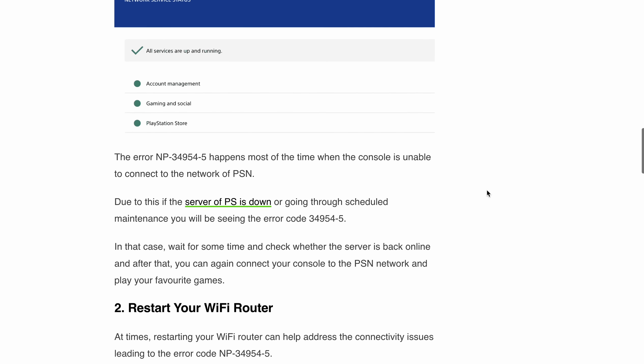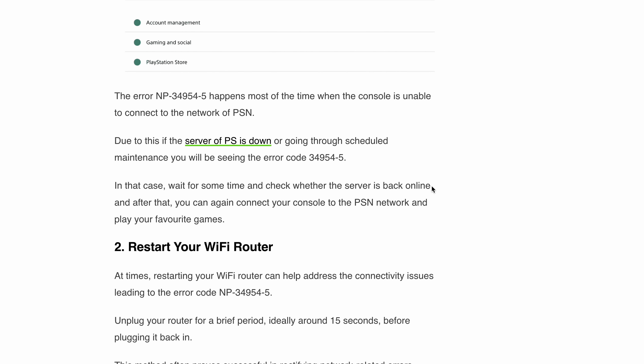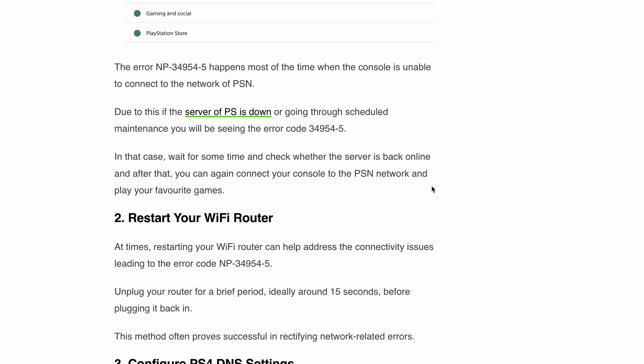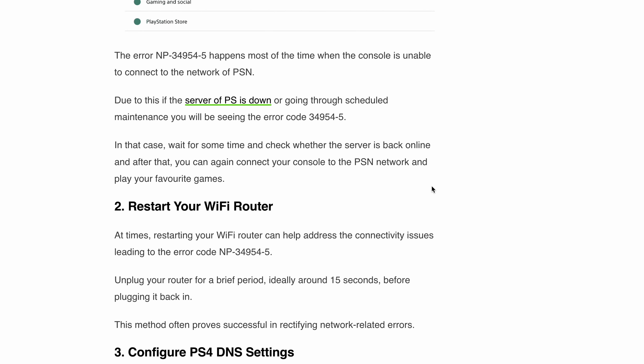Fix two: restart your Wi-Fi router. Sometimes it just takes a simple router restart to address connectivity issues causing the NP-34995-4 error. Unplug your Wi-Fi router for 15 seconds and then plug it back in. This method has proven to be quite successful in resolving network-related errors.